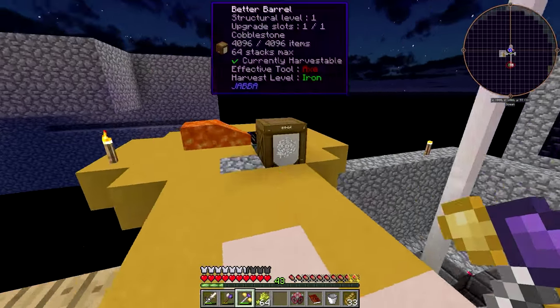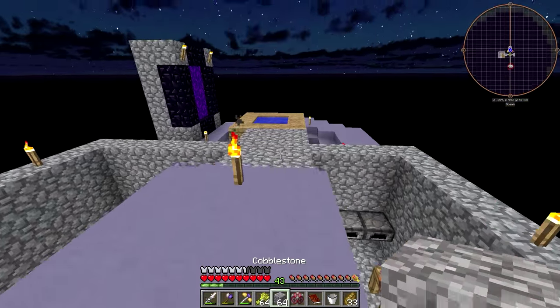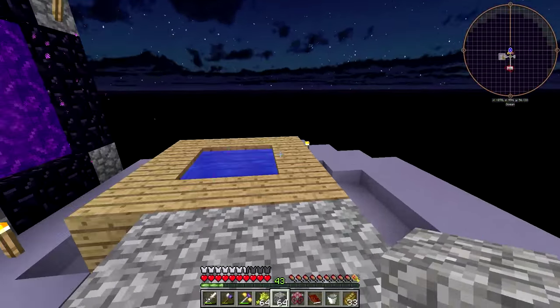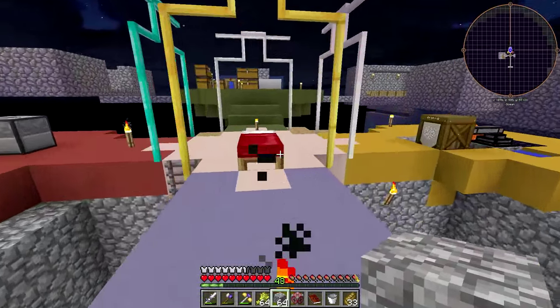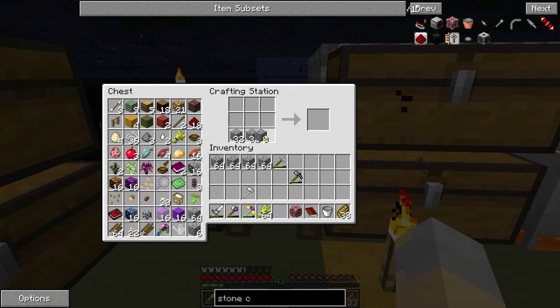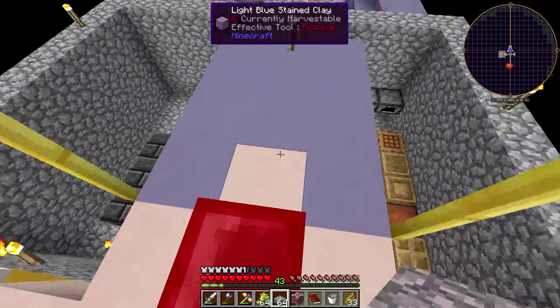To continue with the farming quest, we need ink sacks or some sort of black dye. So what I'm going to do is go vanilla here, and we're going to make a little squid farm. It shouldn't be anything super complicated — it doesn't need to be. But we do need to make sure that it is far enough away from here.